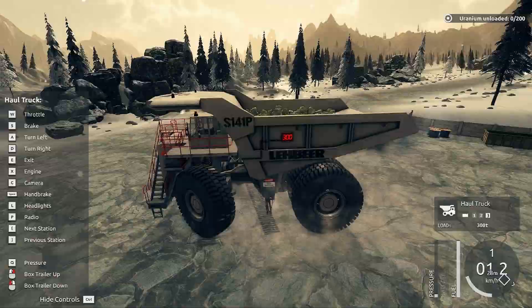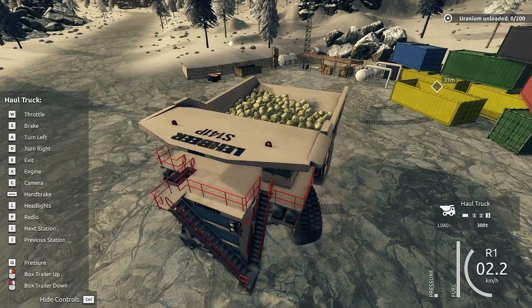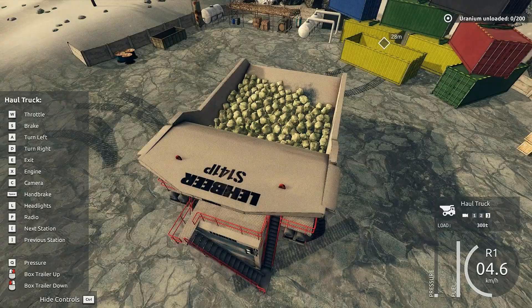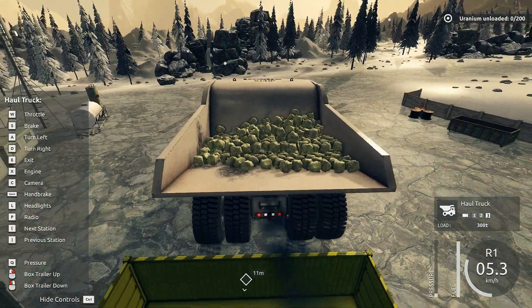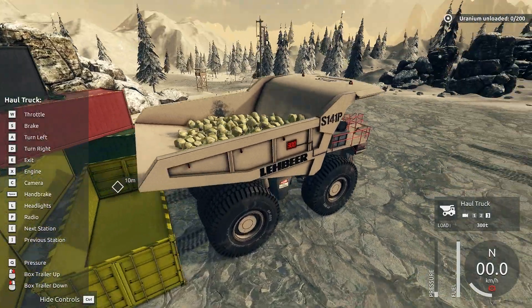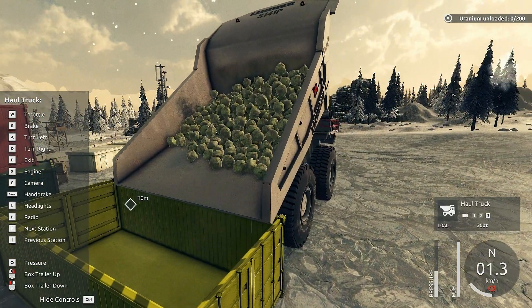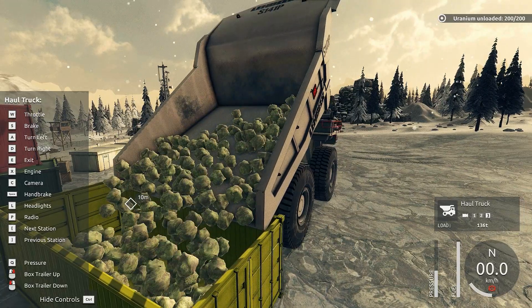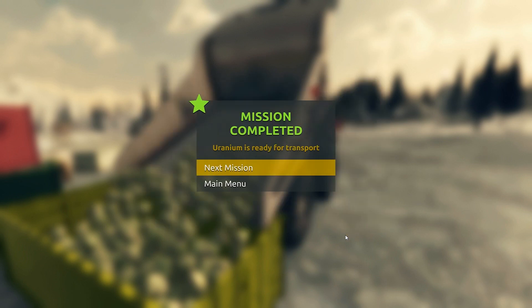We need to switch to the free camera for this. We've got 300 tons, apparently. Let's see if we can get 200 of that — if we're spilling one-third of our uranium, then we're not a very good business. I think we're not a very effective business at all. That should be good. Box trailer up, down — looks like the aim is close enough. There we go, watch it slide out. The first container of uranium is ready for transportation. Perfect. You're welcome — that's my great skills at work. Didn't even spill any here. I mean, we lost half of it over at the actual mine, but we're not talking about that right now.